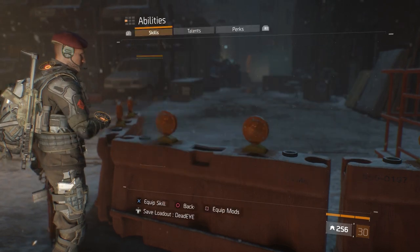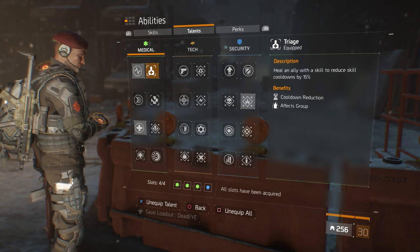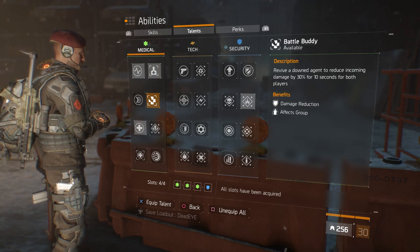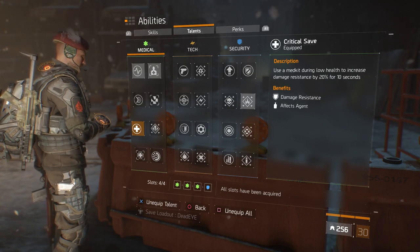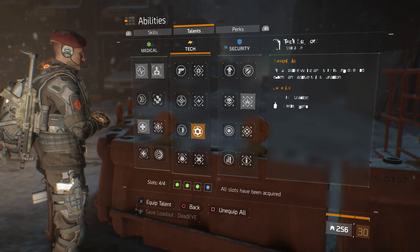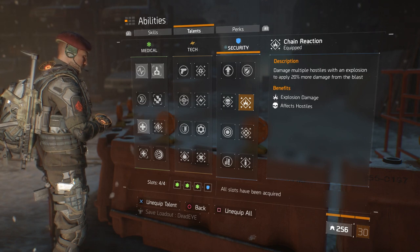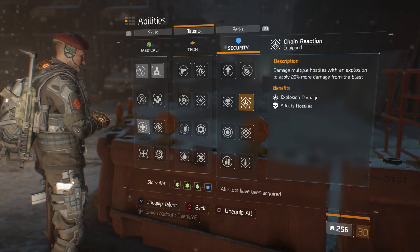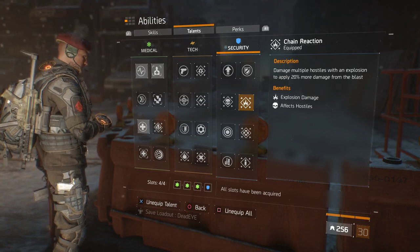Now the talents I've been using on this build: Adrenaline Triage when running in a group so I get my skills back faster, since I am running low on skill power and electronics. Next is Critical Save — when in a group, use a med kit during low health to increase damage resistance by 20% for 10 seconds. Also, Chain Reaction — damaging multiple hostiles with an explosion to apply 20% more damage from the blast.